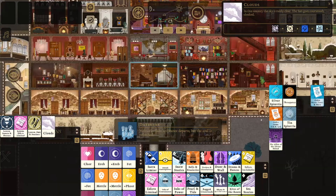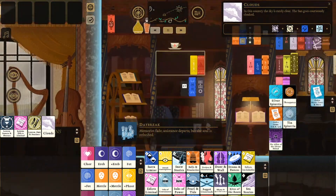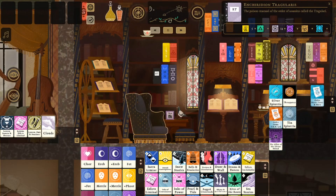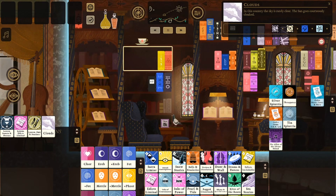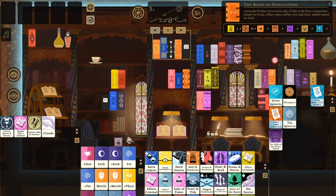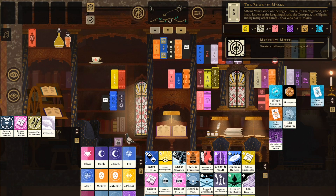Let's start from the pros. Unlike the developer's previous game called Cultist Simulator, Book of Hours has no time pressure. The days and seasons come and go, but you have infinite time to observe them coming and going. Progress in the game is achieved through discovering things, reading books, unlocking new chambers in your house.